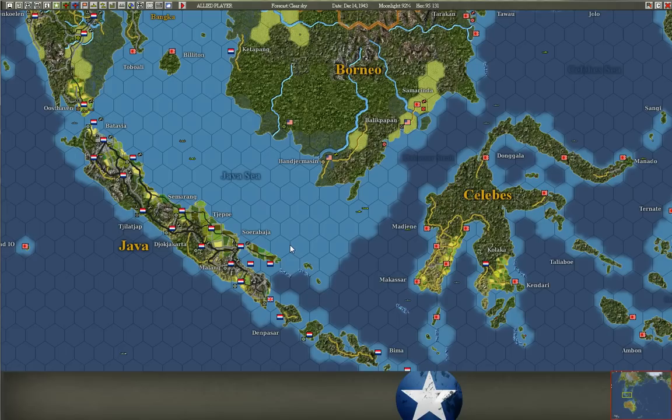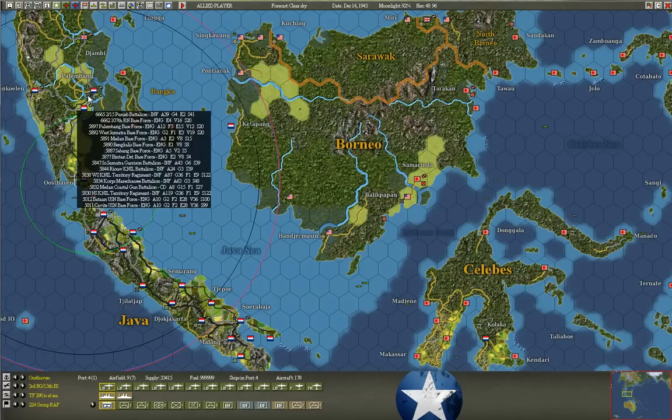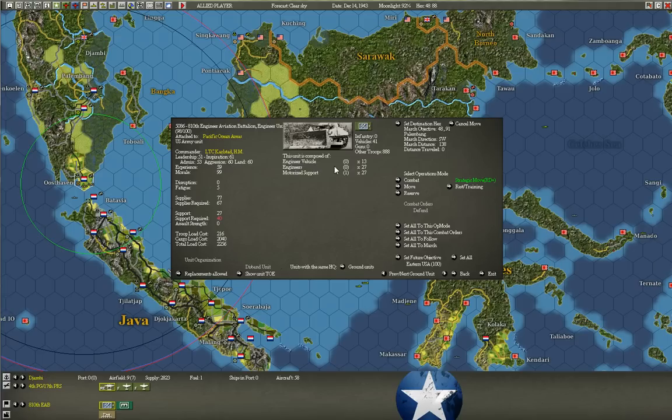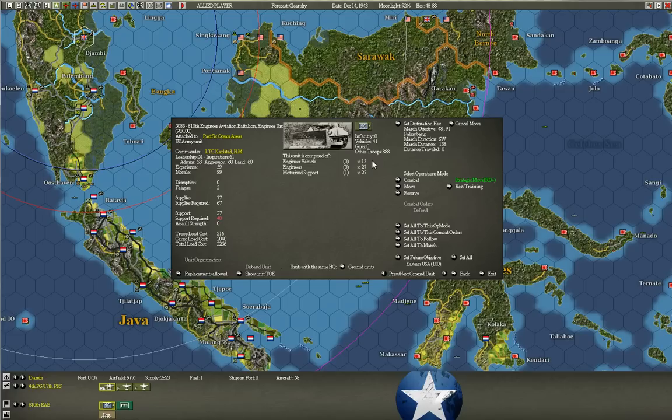Next: how do you build up a base? You need engineer units there first and foremost. I want to find a Seabees unit — an engineer aviation battalion works. You see it's got no combat squads, but it's got a ton of engineers and a ton of engineer vehicles. Hovering over on the game map, you see it's got engineer points of 92, because each engineer vehicle counts as five engineers.